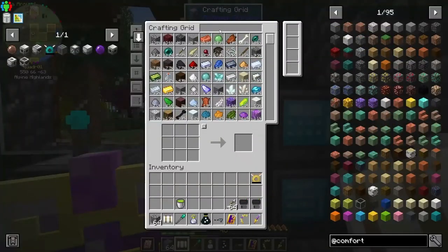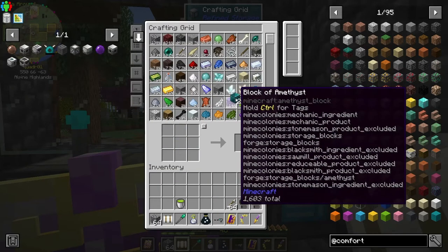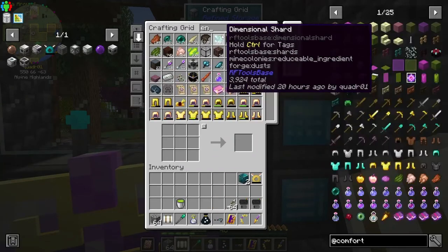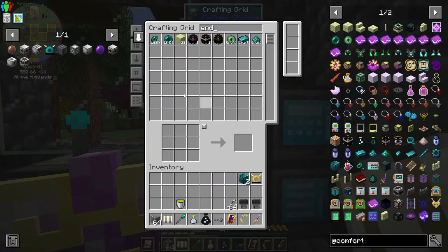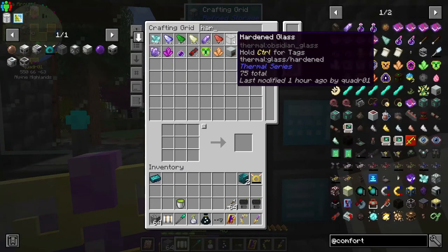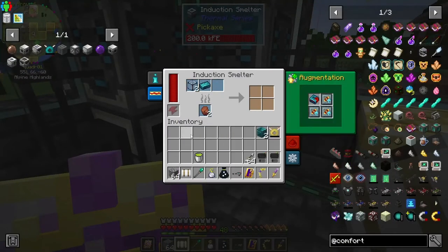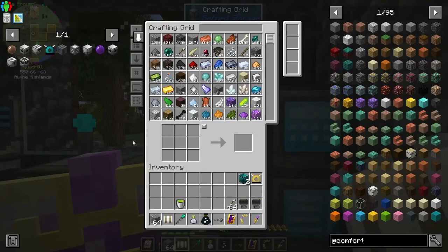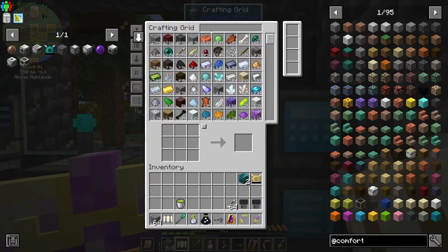Let's go ahead and make our enderium blocks — boop, and then get some of you. I'll also need another thing of hardened glass. Induction smelter, here you go. Is that everything? Oh, we need the resonant integral components and the resonant components. I know how to say it, I just — my mouth will not do the words.